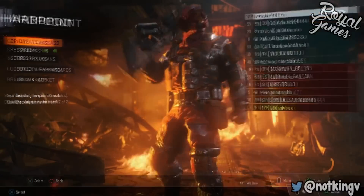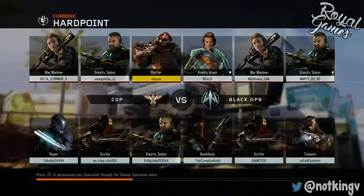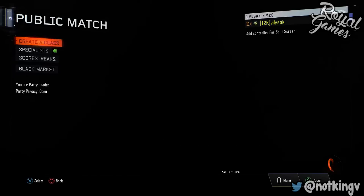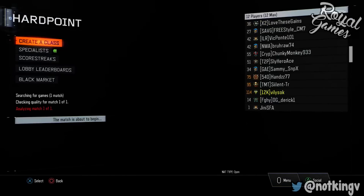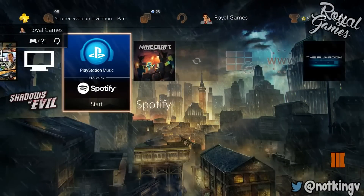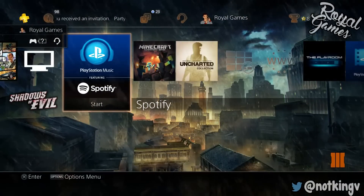You want to start a Hardpoint game. Now if they put you in the middle of a game, do not worry - simply spawn in and back out of it. Make sure you find a new lobby that actually puts you in a game where you're waiting to spawn. If you spawn in the middle of the lobby, just quit and try to find a lobby where it's waiting on the list.